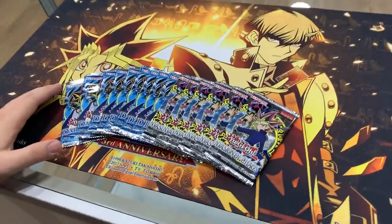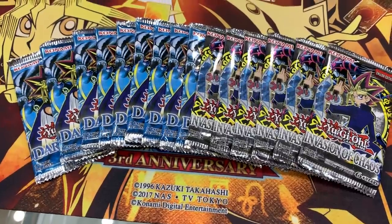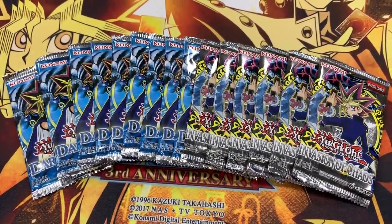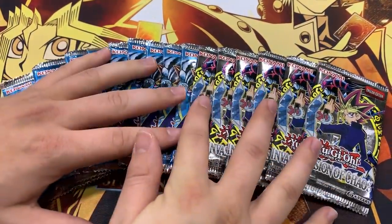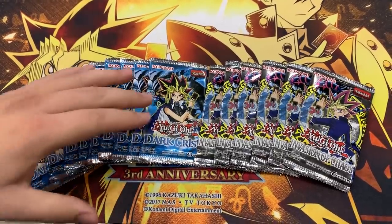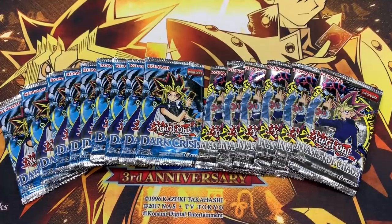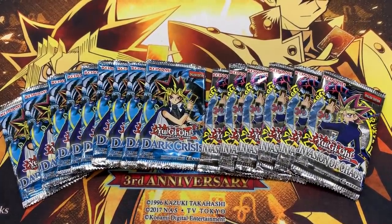This is Dark Crisis and Invasion of Chaos. I'm very excited for this, you guys. These are the classic booster packs, and probably two of the most nostalgic booster packs for me because of all the epic cards inside. These are the nostalgic packs from the past — beautiful sets. Invasion of Chaos, my favorite Yu-Gi-Oh set. We're actually looking for Chaos cards. Can you guys believe that? We actually need Chaos cards.